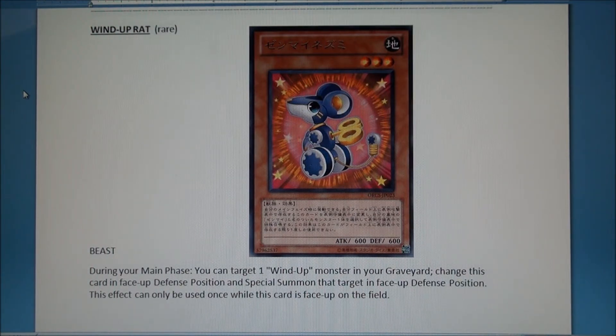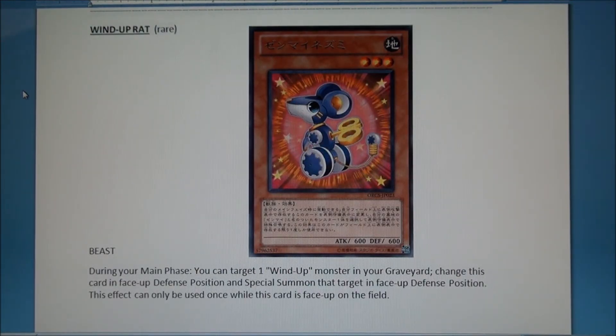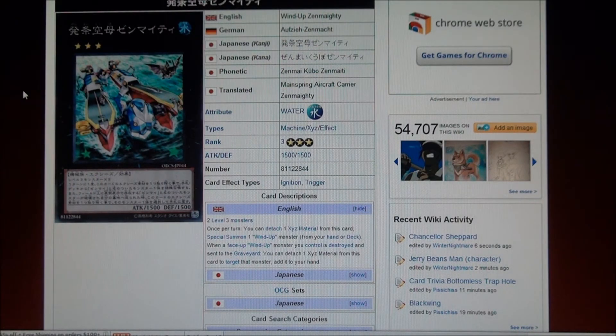Here's why Wind-Ups are going to be ridiculous. You already know Zenmaister is a rank three. There's also one coming out called Wind-Up Zenmighty. Here's what you do: you bring Rat out, you need another three-star in your grave — Wind-Up Dog would be a great one — use Rat's ability to bring out Dog, then exceed them into Zenmighty. Once per turn you can detach an XYZ material from Zenmighty and special summon a Wind-Up from your hand or deck. So you detach Dog.